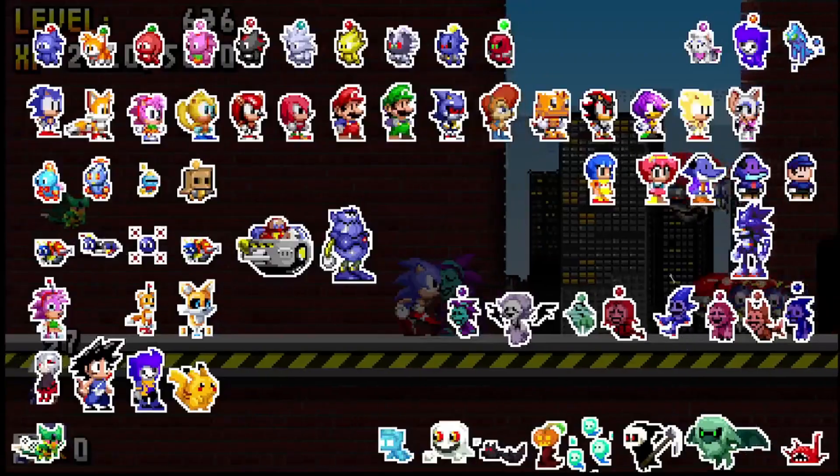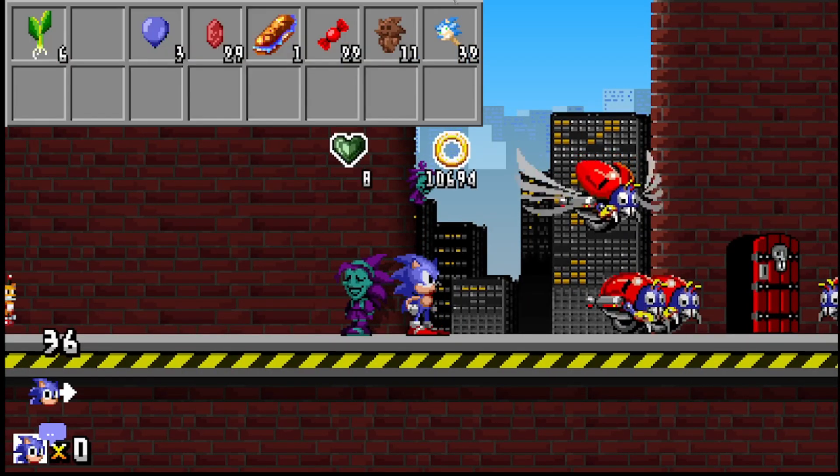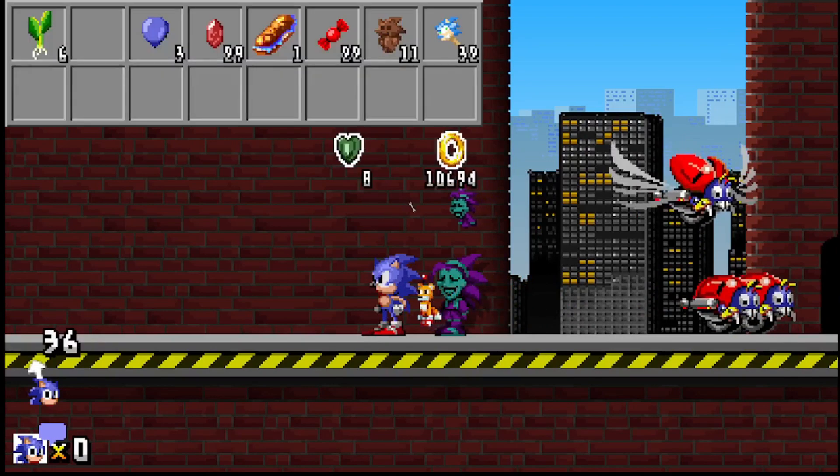You can buy Mage Amy with candies — you can get the Sonic Popsicles, these Chocolate Sonics, and the red candies. That's it for the currency needed.